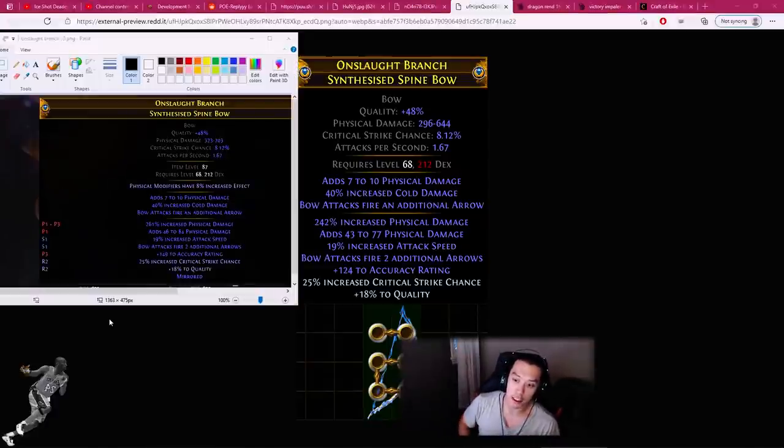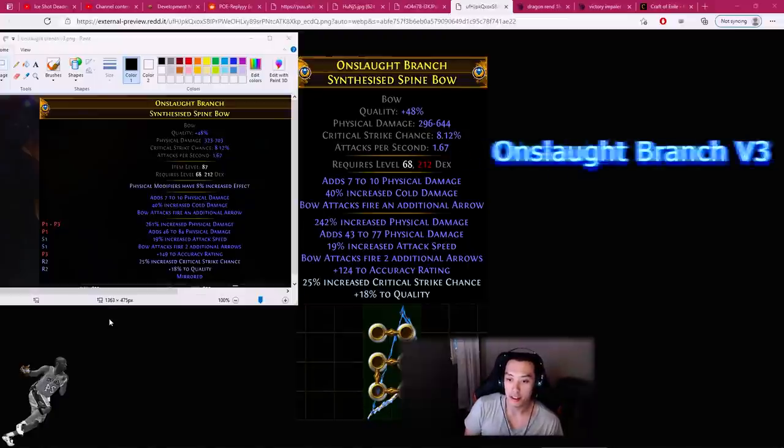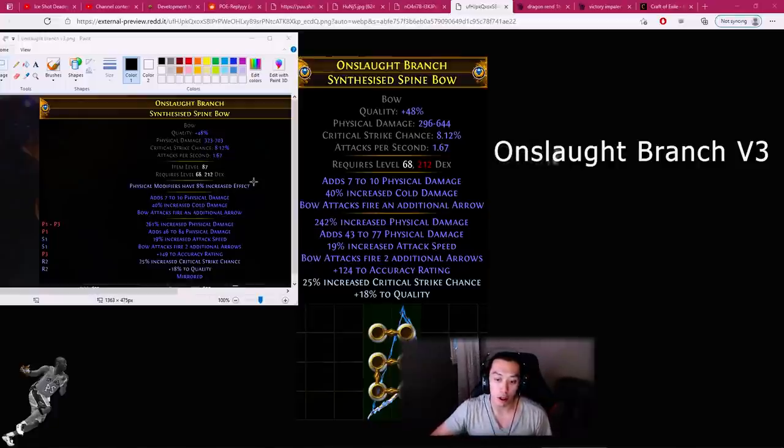After Harvest League came Delirium and then Heist League. Heist League introduced weapon enchantments, which add random modifiers — like one where physical modifiers have 8% increased effect, or another where physical modifiers have 15% increased effect at the cost of having no sockets. In Heist League we were playing hardcore and we used tempering orbs on standard to put on the bow. We got very lucky and hit the enchant within about 10 tempering orbs, which resulted in a lot more copies — this became Onslaught Branch version 3, still tier 3 hybrid.